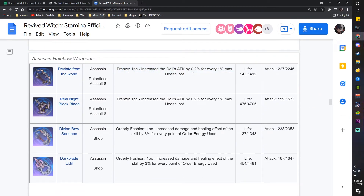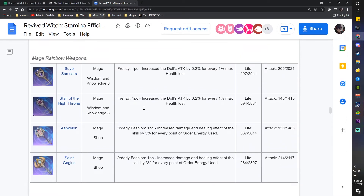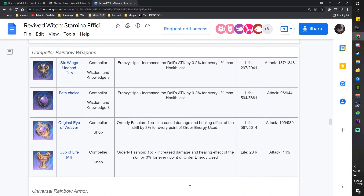It's based on team and unit, so use your discretion. For assassins, Dva from the World is probably the best — highest attack, big damage, great for characters like Salania. For mages, Samsara frenzy is good 100%, but some mages like Saint Gageus really like orderly since they almost always use their chaos skill and never use their order skill. Competitors are similar — some have charge skills under chaos, some under order, but they heal at certain times so frenzy is pretty good for them.